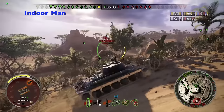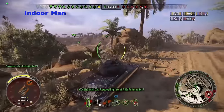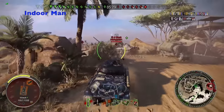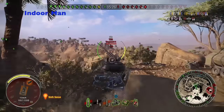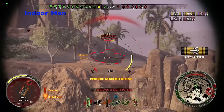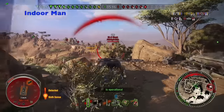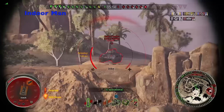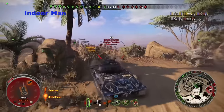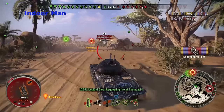I have equipped my IS-6 Black with a tank gun rammer, an enhanced gun laying drive, and a vertical stabilizer. All of this equipment is based around enhancing the gun's performance, which because of its large caliber is quite sluggish to use. With this equipment along with the Snapshot and Smooth Ride crew skills, I have no complaints about the gun's performance. You could consider getting coated optics instead of the enhanced gun laying drive to make your equipment loadout a little more well-rounded, but overall I recommend trying to stick with this equipment loadout.